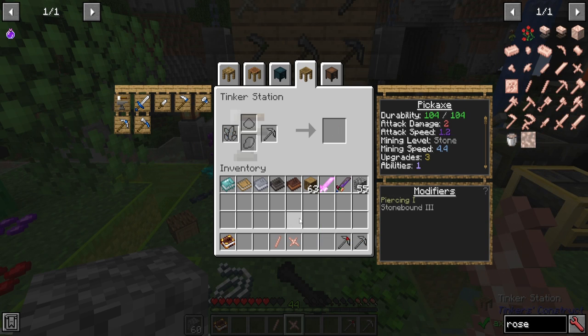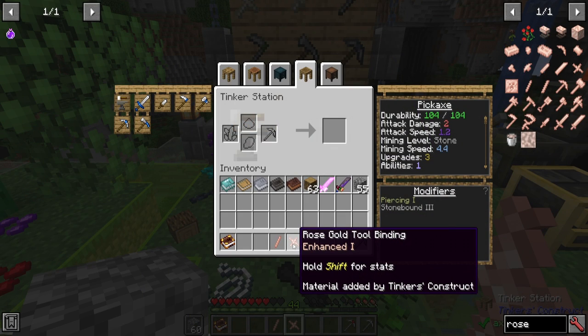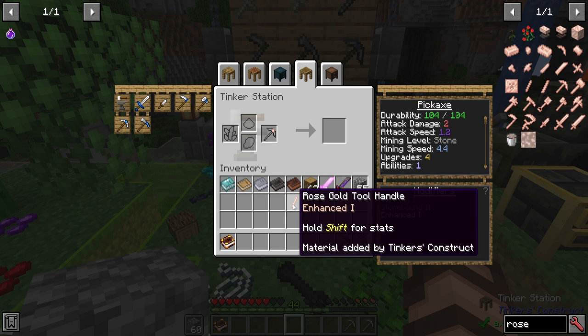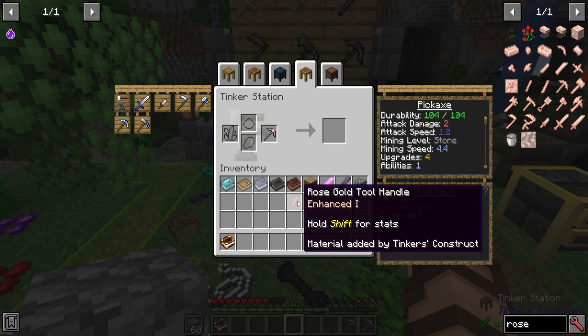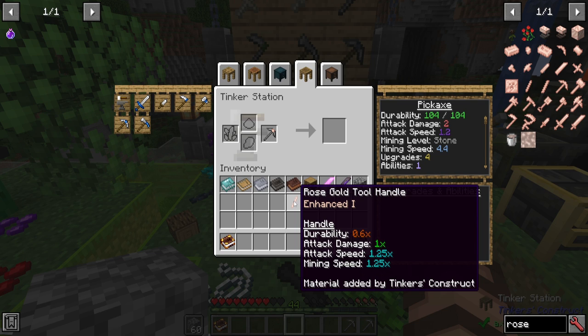Rose gold is made with a combination of copper and gold. It adds the enhanced ability, which increases the number of upgrade slots — very key for some players — and each different part you add increases it further. Adding a handle as well brings it to enhanced 2 with a fifth upgrade slot. The durability is really pathetic, but its attack speed and mining speed are really incredible and often desirable. It's got some really good pluses with one big minus — if using it for heavy-duty mining, be aware of the big durability cut.